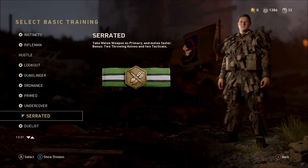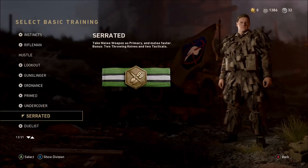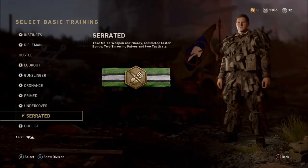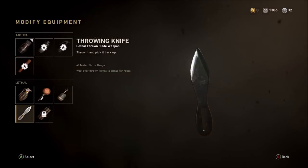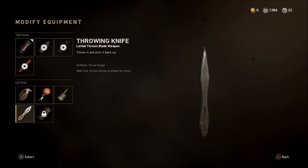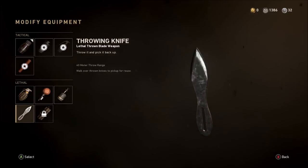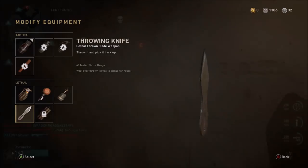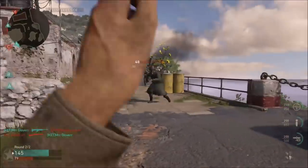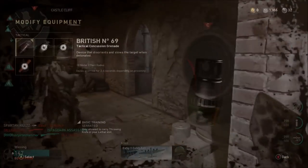For the basic training perk, choose Serrated. It takes a melee weapon as primary — so we take the shovel — and lets you melee faster. It also gives two throwing knives and two tacticals. You'll need to spend tokens to unlock throwing knives in the modify equipment section before you can unlock the Serrated perk. As for the tacticals, I recommend not using them when going for Bloodthirsties.